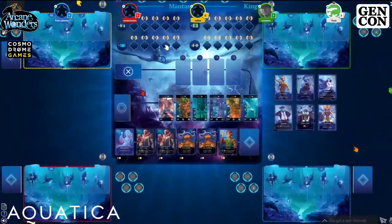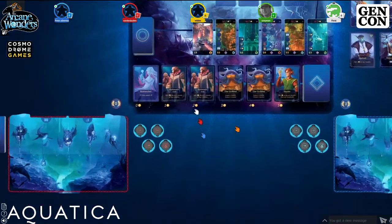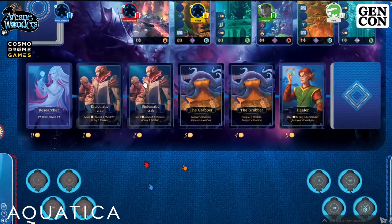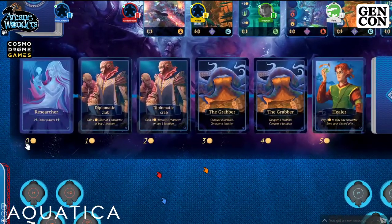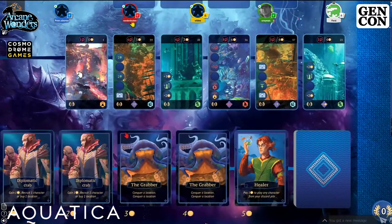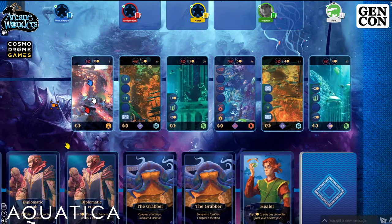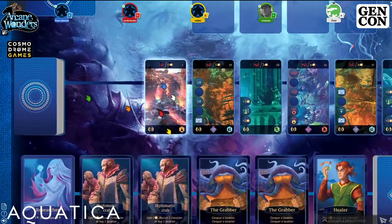Going over the board, I'll start from the bottom because that's the most useful initially. At the bottom of the board are additional characters you can recruit or purchase. They each have a cost from zero to five. You pay that cost, recruit them, and then the track replenishes and everybody shifts down to be one cheaper.